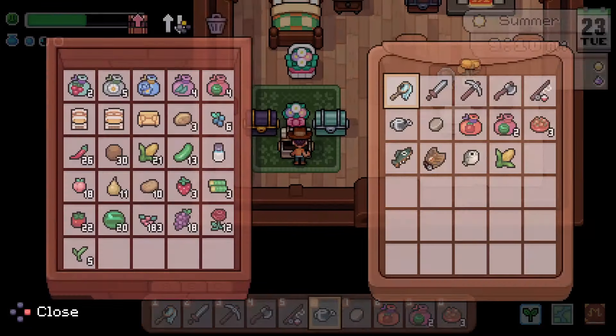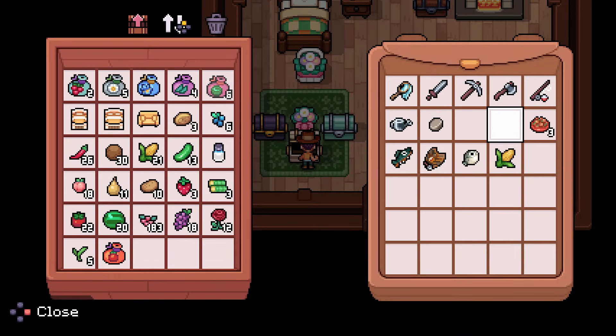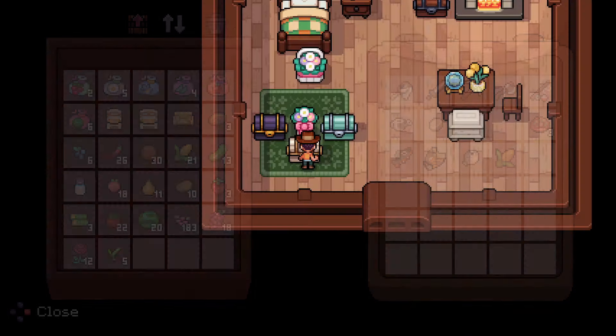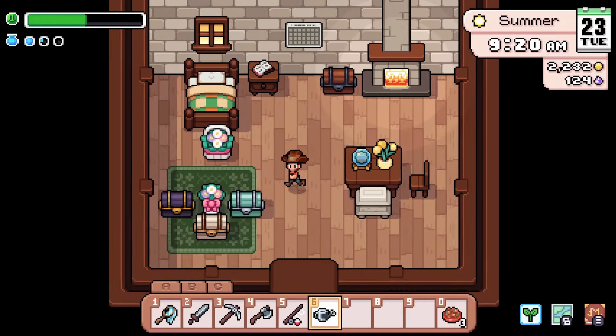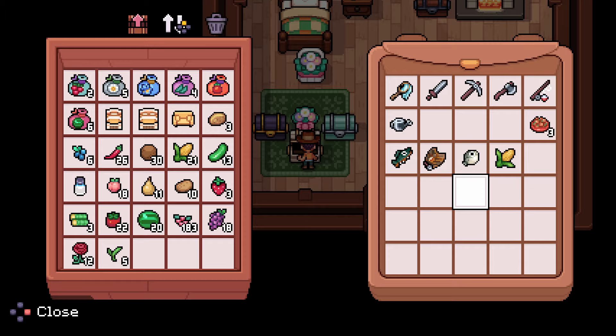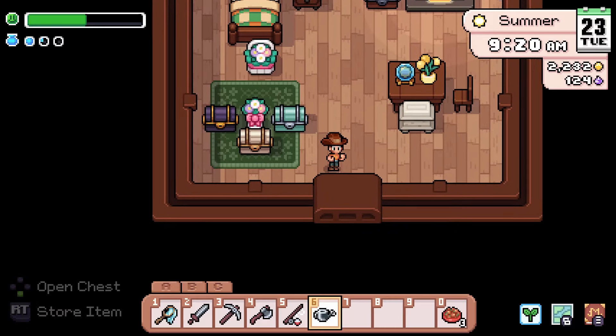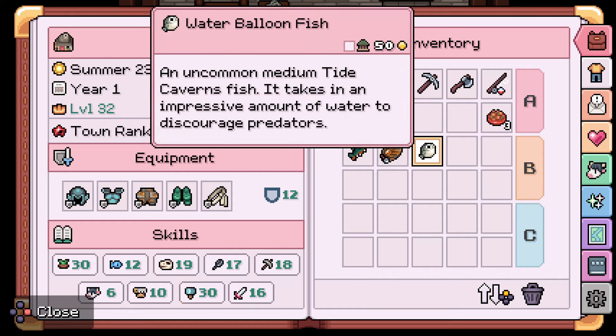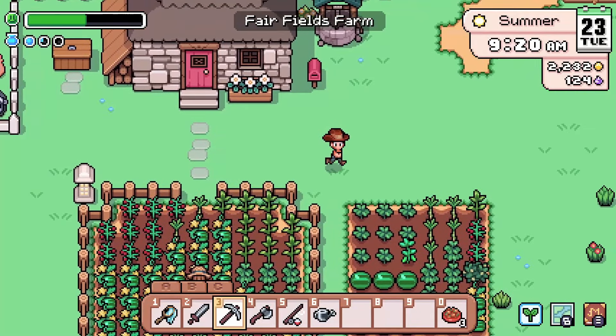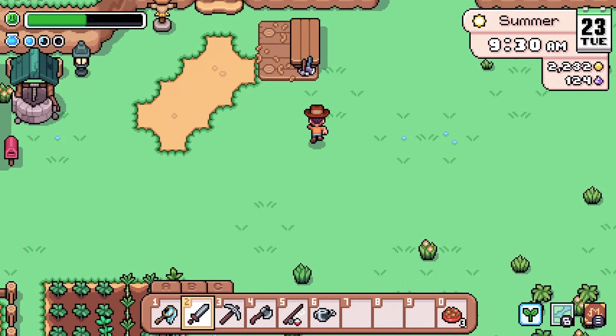Let's go drop off our seeds here — drop, drop, there we go. Some more seeds, and then up here we can put that away. We have a lot of corn but that's okay. Let's just check the museum — and that is correct, I remembered something, that's always good.